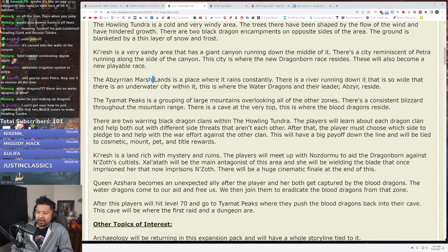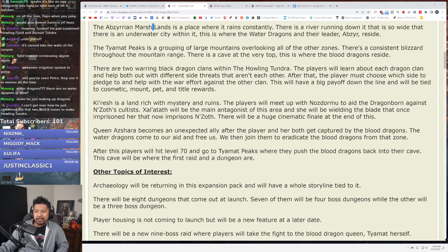How is he in prison, or did we just blast him with Azeroth juice — we canoned it? Queen Azshara becomes an unexpected ally. We already had her as an unexpected ally because of the dagger situation. Anyway, she becomes an unexpected ally after the player and her both get captured by the blood dragons. The water dragons come to our aid and free us, and we then join them to eradicate the blood dragons from that zone.